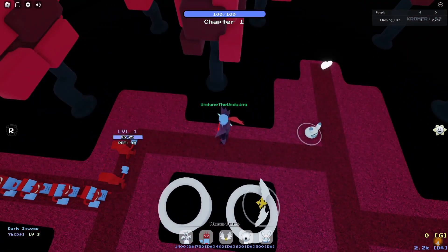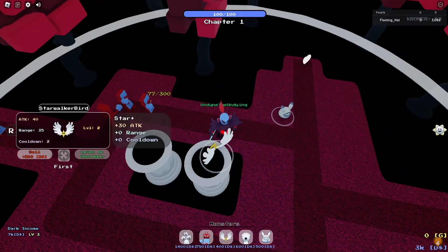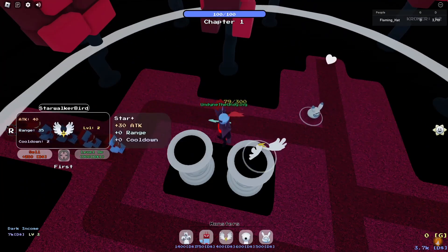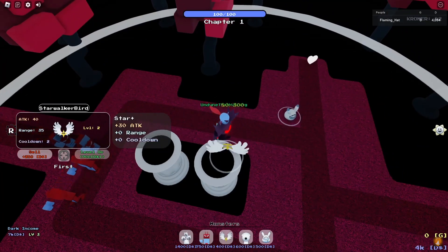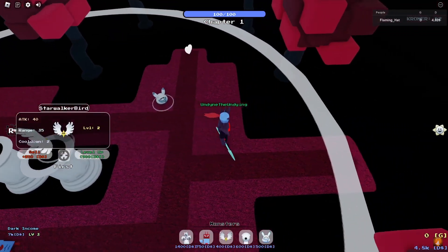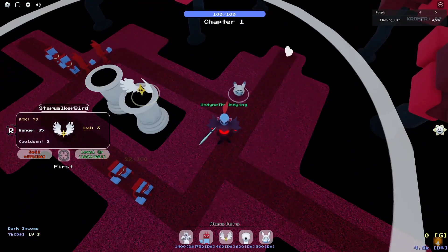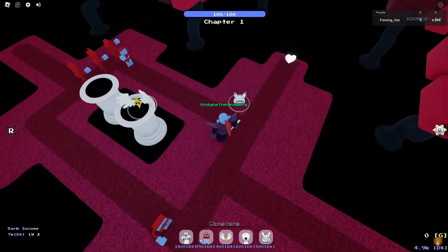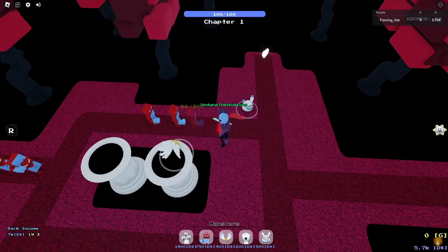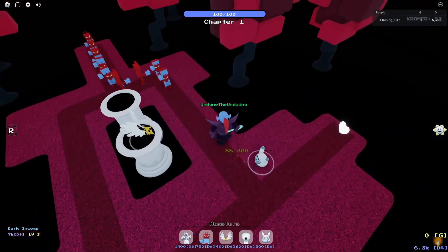I'm going to say this one more time: you cannot beat Lancer without Starwalker. The Pawnman is physically too weak to do it. If you can do it, chances are Lancer's fight was nerfed — it has not been nerfed yet, however, so Starwalker is mandatory for the fight. Continuing on, you can see that Starwalker is just shooting the enemies and I am now income level three. My priority is getting income level four right now before anything else, so I'm going to get income level four.